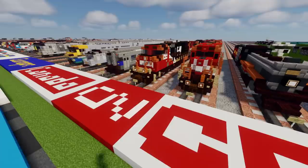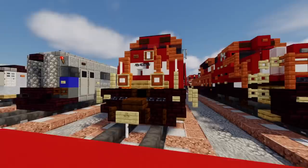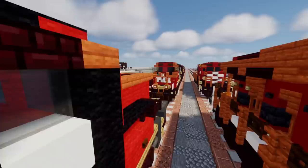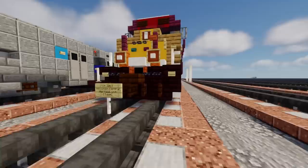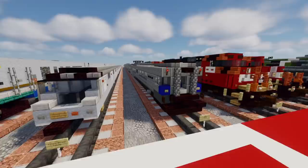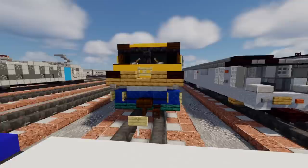Next we're moving on to Canadian National, the other major Canadian railway. Right here is an SD-75I, behind that an ET-44, behind that a GMD-1 road switcher, then an ES-44AC, and the same thing in a Wisconsin Central Heritage Unit. Then the Canadian National number 89. Next we have the AMT MR-90, then the Toronto Rocket subway, and the Via Rail LRC.